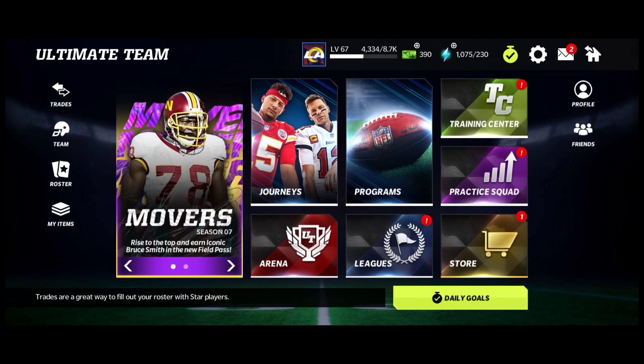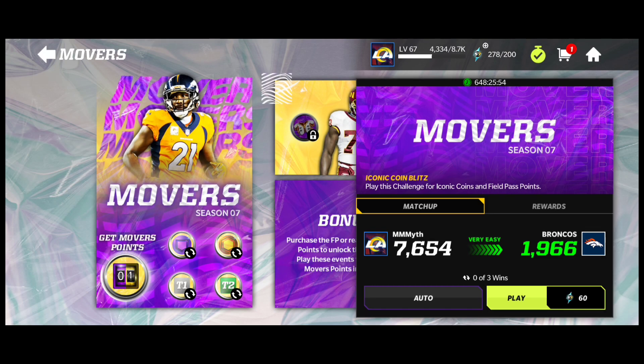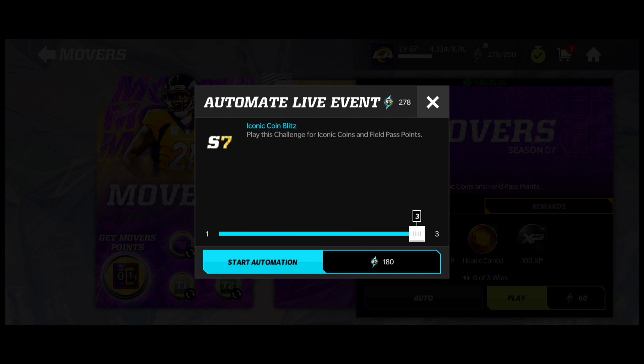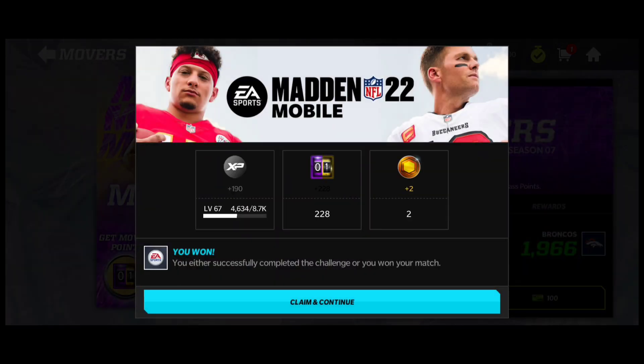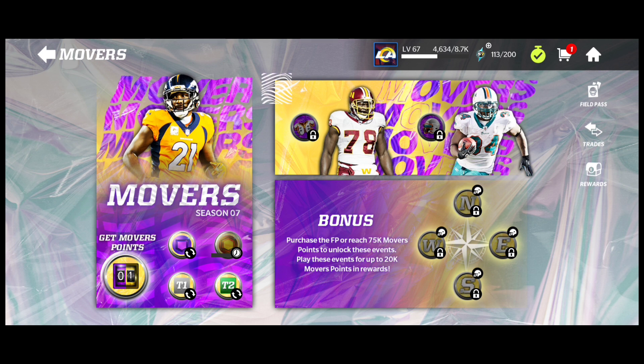With the whole Field Pass, you get 55 Iconic Coins — that's nice. Head into your programs and go into your Movers events. There's an Iconic Event right here for Movers Season 7. All you have to do is click Auto — it gives you three Iconic Coins for 180 Season 7 Stamina. You can play this every day at 10:30 a.m. Eastern at reset for the next three weeks, which is about 21 days. 21 times 3 Iconic Coins per day equals 63 Iconic Coins.